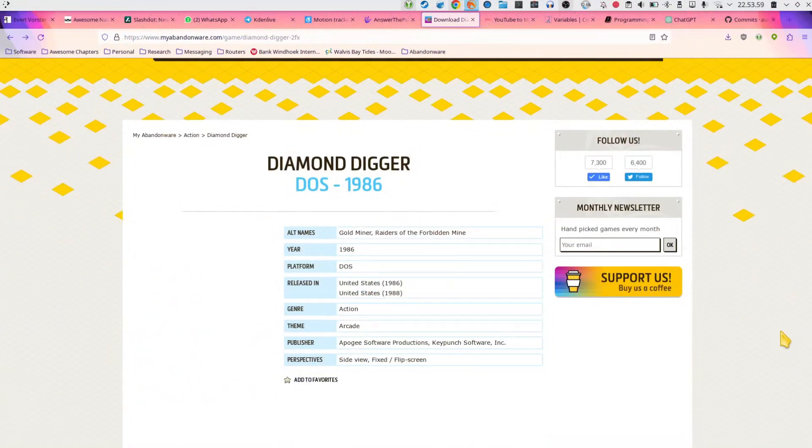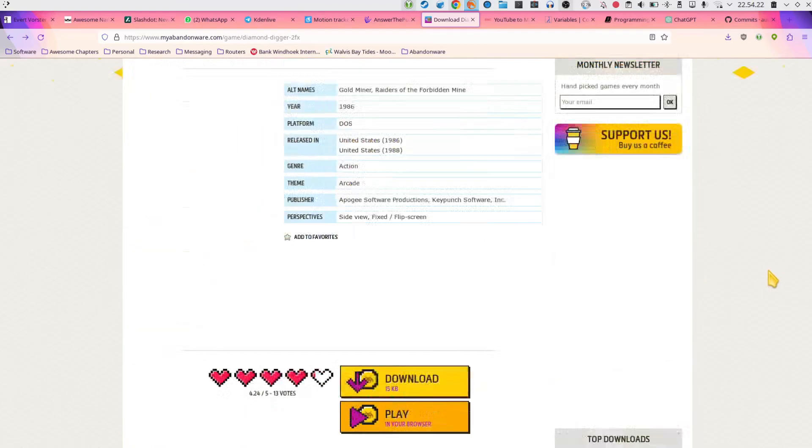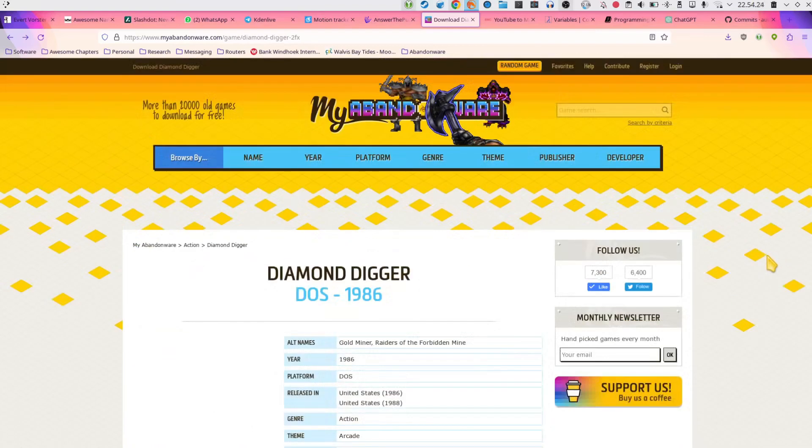It looks like a bit of fun. I had to step down the cycles in my emulator to get it to play properly. If you play it too fast, the ghost is really quick. So here we go — Diamond Digger. A couple of screenshots really doesn't do it justice; this actually was a pretty fun game to play, so let's take a look.